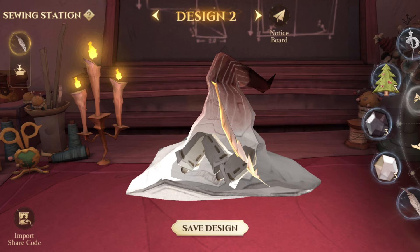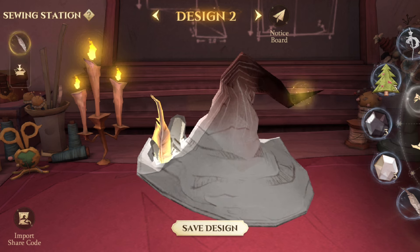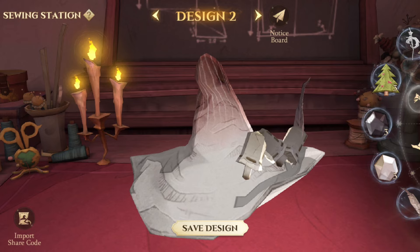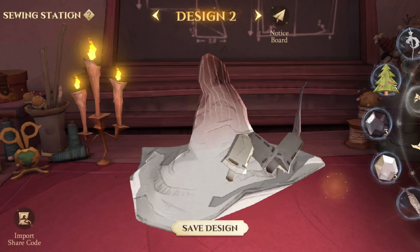And for the finish of the sharp horn, put the feather inside the last mushroom, adjust it a little and you will get it. It may look a bit rough for the horn base, so you can use another item to cover it up and then decorate it.